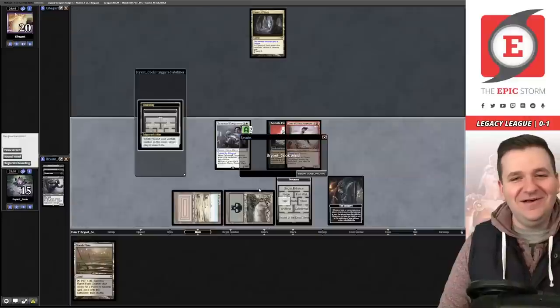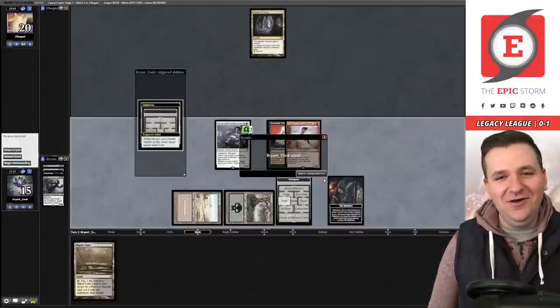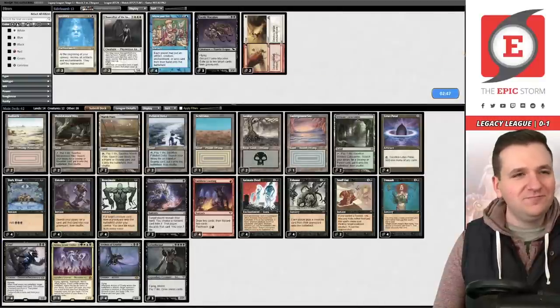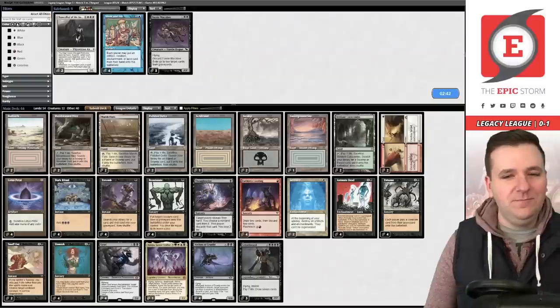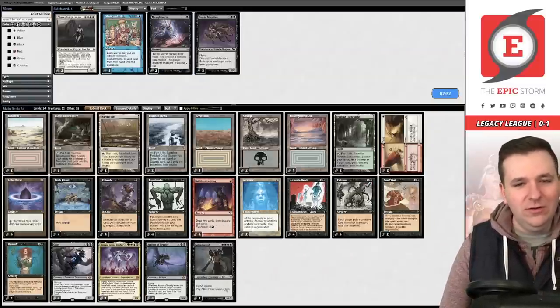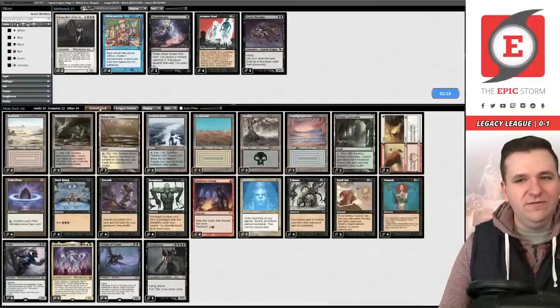We pitch Thoughtseize and take their other Seasoned Dungeoneer with Grief — I am the Initiative deck now. We take Caves of Chaos Adventurer with Chaos Adventure, referencing Phil Gallagher rolling over in his not-yet-existing grave. Opponent concedes — what a draw. That game made this league worth it for me. We board in Snuff Outs, Wear/Tear, and Serenity.